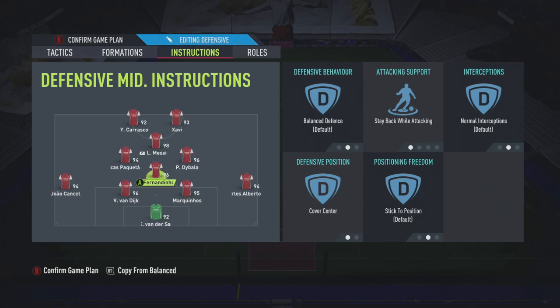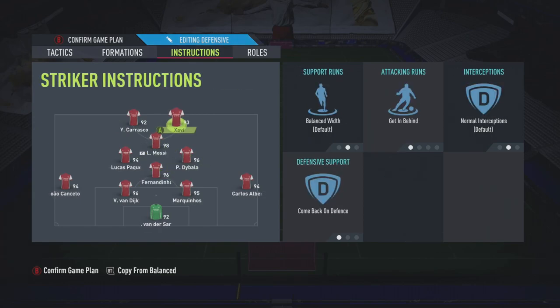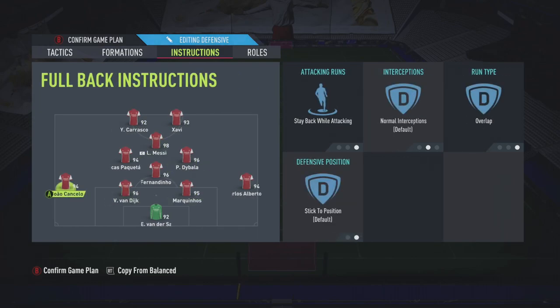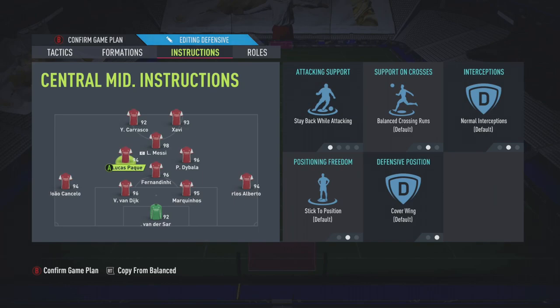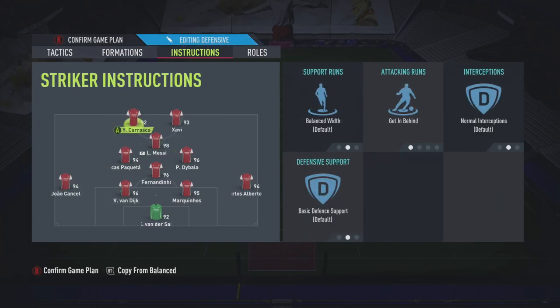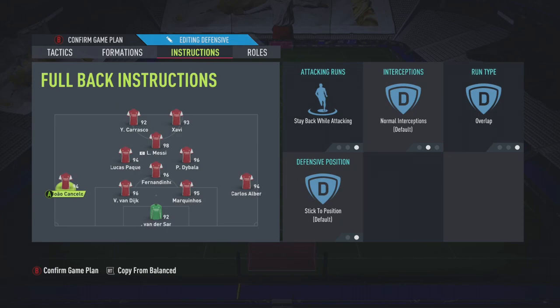As soon as you get the ball, they transition straight back into the 4-1-2-1-2. You've got a lot of numbers ahead, especially if Fernandinho intercepts the ball, because Dybala, Messi, Xavi, and Carrasco will all start running in behind. Your left back and right back are on 'stay back while attacking' but also overlapping. When you don't have the ball they stay back, and when counter-attacking they make a run as an option. If you intercept on this side, your left back moves up as an option - give him the ball, press through ball to your strikers, and he immediately comes back in defense. That's the overlap giving you space without leaving you exposed.